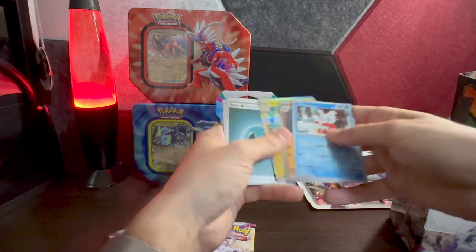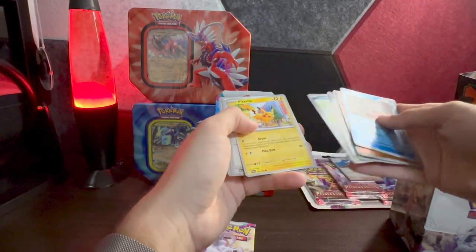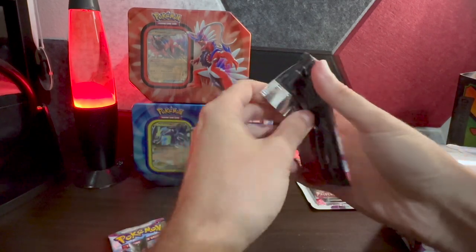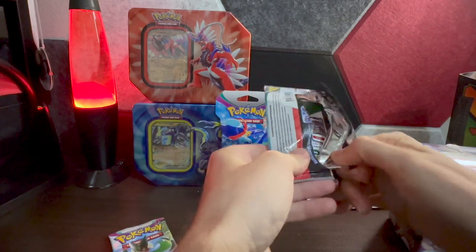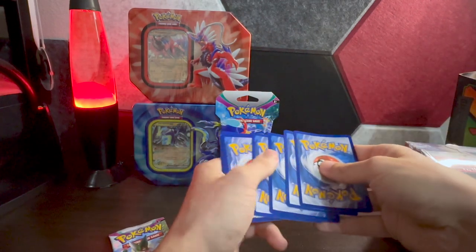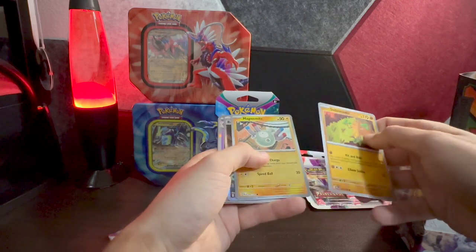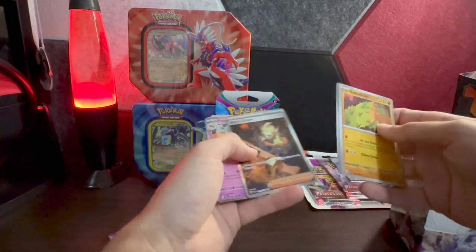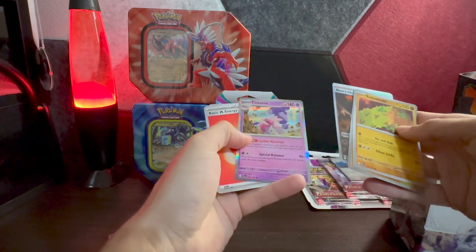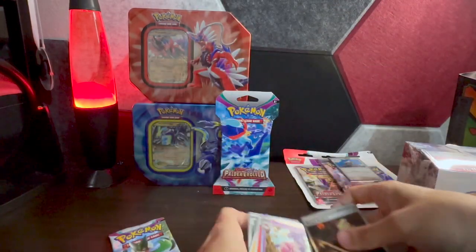That pack had Deli Bird, Primeape, Palafin, and basic energy. Next up: Wooper, Paldean Wooper, Pikachu, Pawer, Pyro, Seviper — keep it rolling, two left from the ETB. Then we get Sudowoodo, which is a nice card, Magnemite, Boss's Orders — that's a nice full art trainer! So close to what we're looking for — we want the Iono full art. This is the alt art with the double star, so that's a nice one. Boss's Orders is worth around $20.